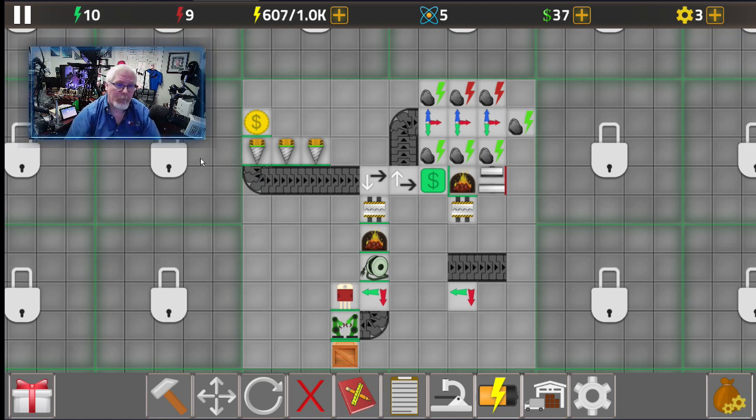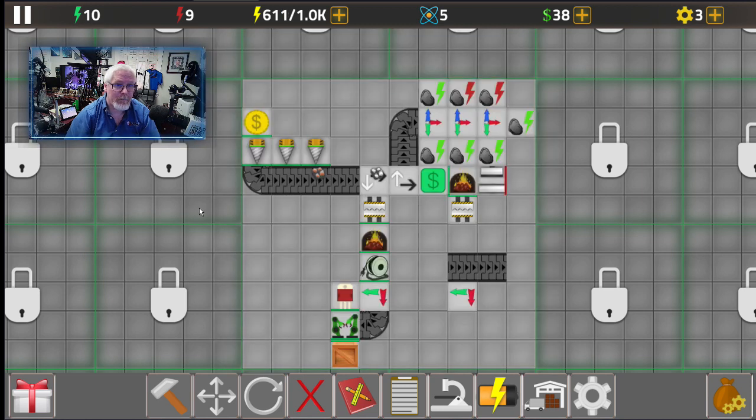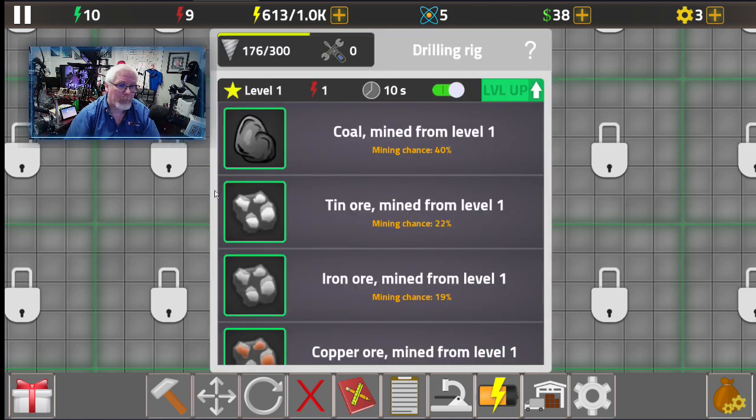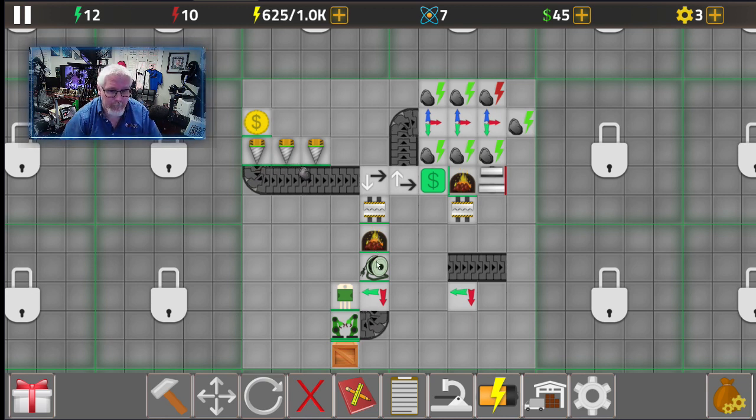Let's double check our power usage. We're almost halfway through our repair kit. Costing three power here, and one, two, three power here — that's six, seven, eight, nine, ten, and counting. We've got 12 power in use right now with the factory running at full capacity.